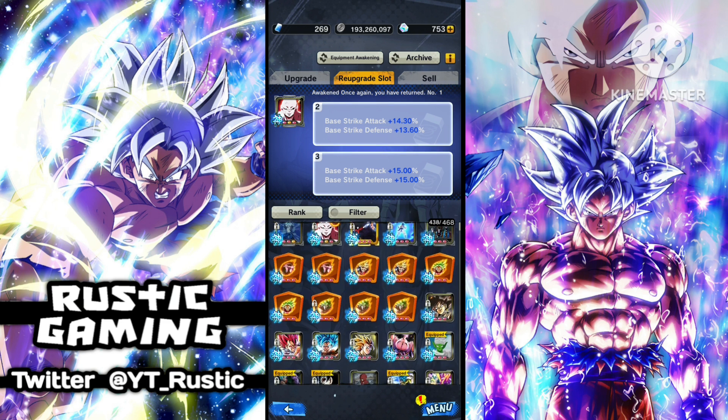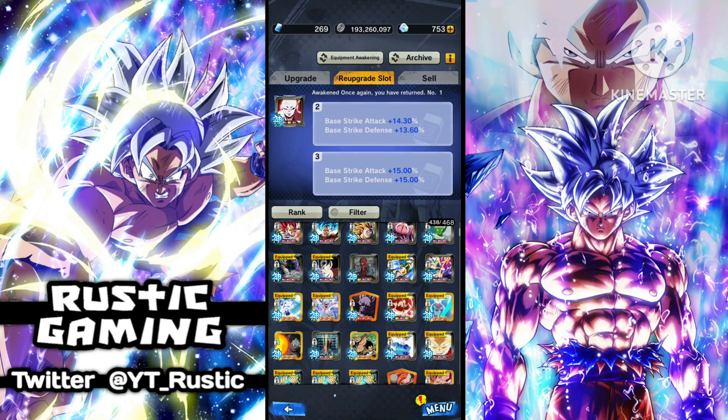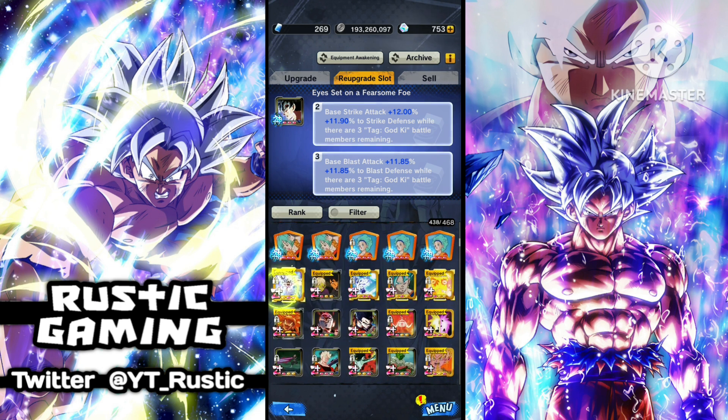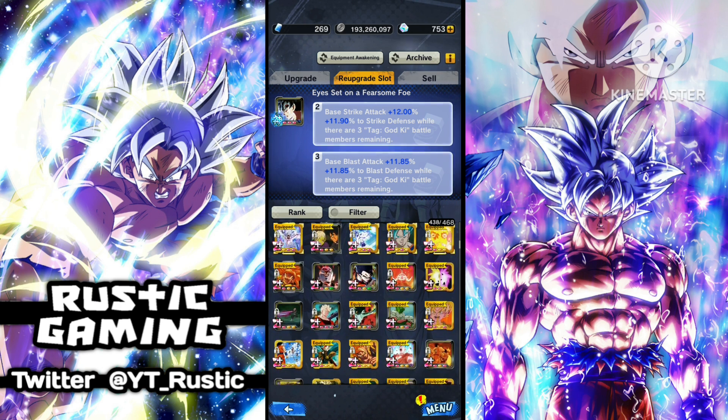It's going to be hard to work out the exact points you need, but I'm assuming probably in a few days there's a good equipment calculator on one of the Dragon Ball Legends websites — I can't remember which one. Basically that used to help me get any equipment up to z-plus, so if they update it for godly rank that's probably a good site to look out for.